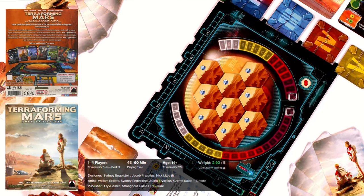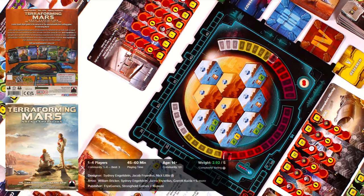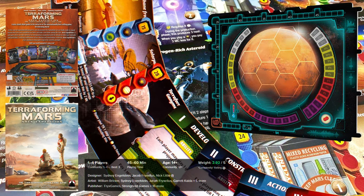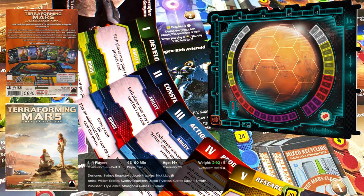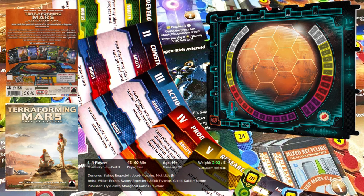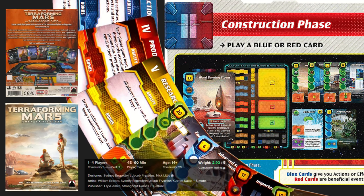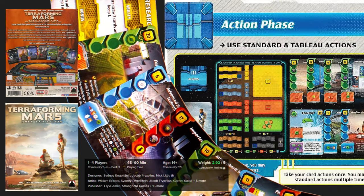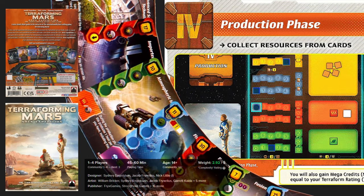Terraforming Mars: Ares Expedition is a great card-driven game where players control corporations to terraform Mars, with the aim of making it habitable and profitable. Players use project cards to contribute to the terraforming process and gain victory points and terraforming rating by increasing global parameters such as ocean levels, oxygen levels, temperature and energy levels. The game is played in rounds where players choose one of five phases that determines activities for the round. The game ends when there is enough oxygen, oceans and temperature, and the player with the most victory points wins. A really great choice for those who love card games.